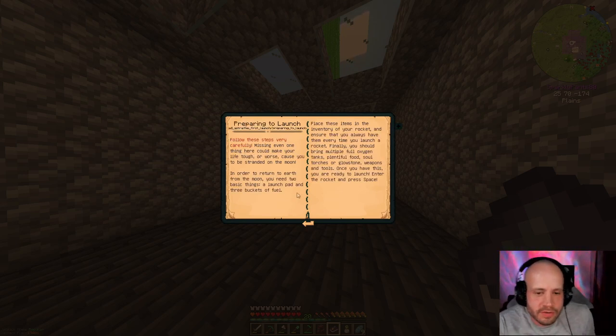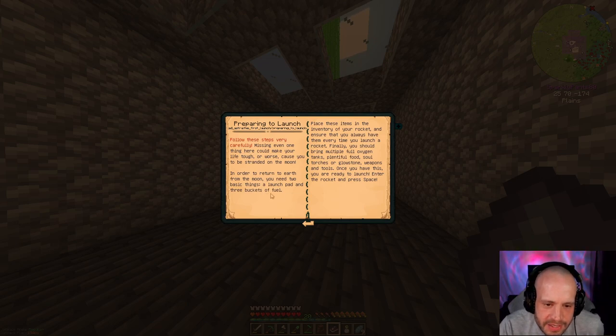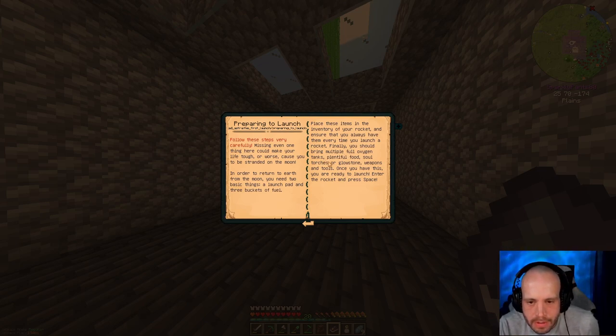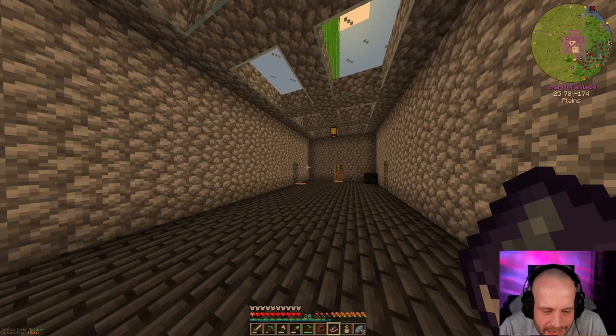Missing even one thing here could be catastrophic. In order to return to Earth from the moon, you need two basic things: a launch pad and three buckets of fuel. Finally, you should bring multiple full oxygen tanks, plentiful food, soul torches or glowstone, and weapons and tools. Once you have this, you're ready to launch.